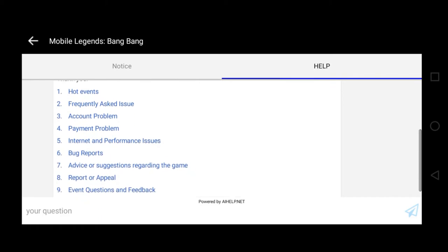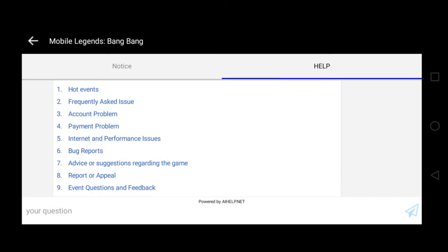Pag-click nyo nung icon na yun, ito yung mga pagpipilian nyo dito. Number one is hot events. Two is frequently asked question issue. Three is account problem. Four is payment problem. Five is internet and performance issues. Six is bug reports. Seven is advice or suggestion regarding the game. Eight is report or appeal. Nine is event question and feedback. Yung ik-click nyo dito guys is bug reports — yung number six, click nyo lang yan.